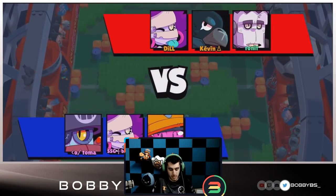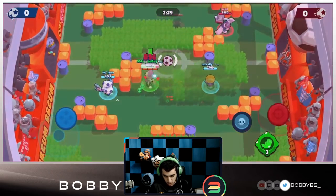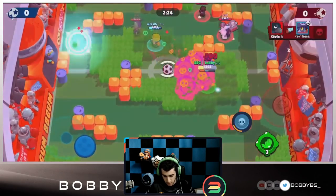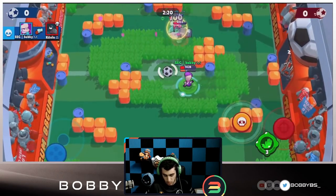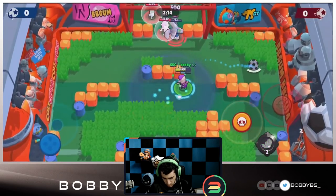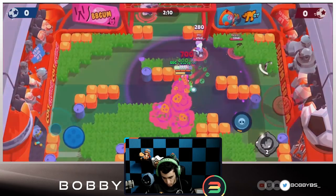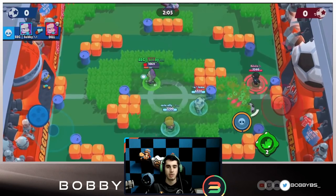Here we go into the final game - we're going up against Crow, Frank, and EMS. Crow could actually be a sneaky good pick if you can use it properly because it can just expose a lot of people in the grass, so I'm not too against this Crow pick. Good plays over there by Ali - she's actually going to go down, backing off from that Frank.